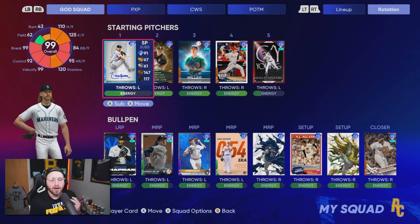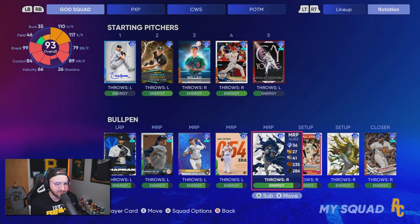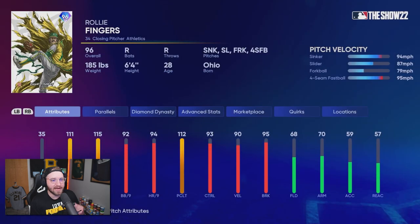Hopefully he does very well for us. If you guys missed our Yordan debut, he is on the bench right here — make sure you guys check that out. Also, we've been trying to use Rollie Fingers, so for this game I'm actually just gonna start him. Every time I've been trying to use him, people rage quit. We're gonna get Rollie Fingers in the game and show you guys how good he is — he'll be our opener.